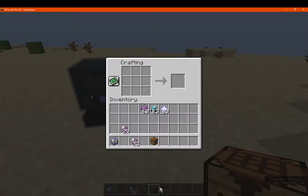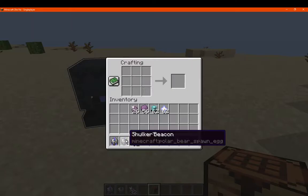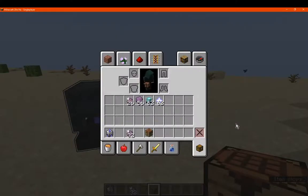We'll just make a Shulker Beacon as if it's for the first time. Put a beacon there and a nether star — so you're going to need two nether stars for this. Place it and it will convert to the one that you can place in the world.